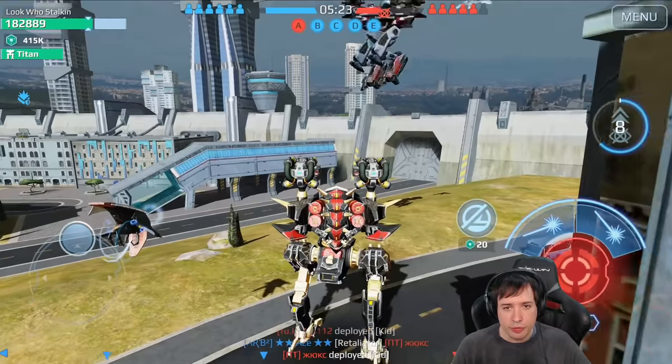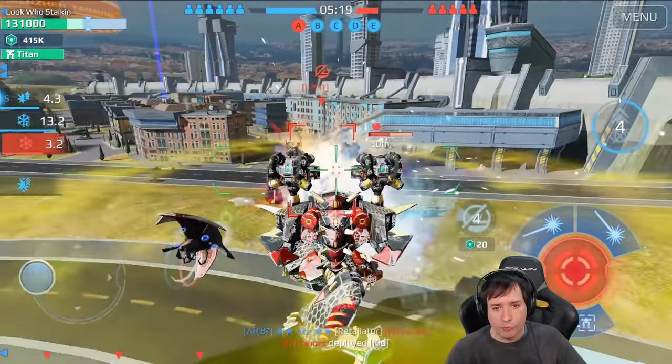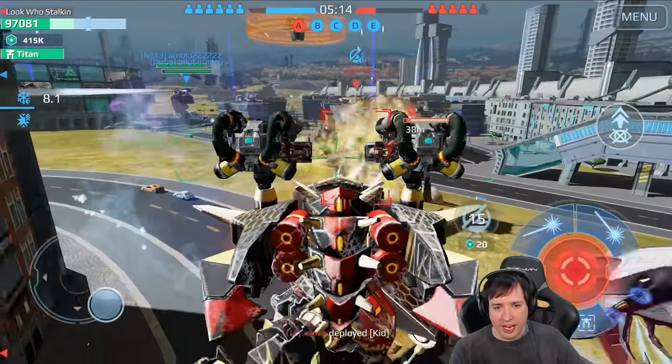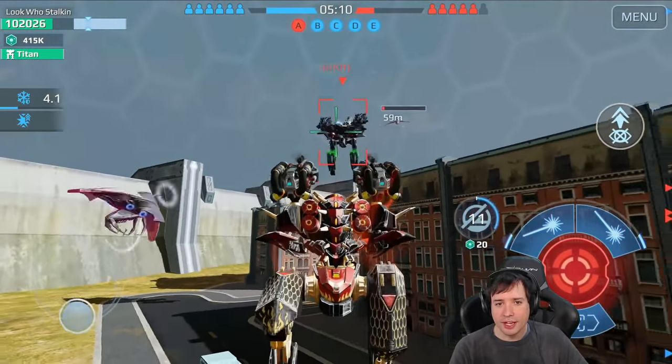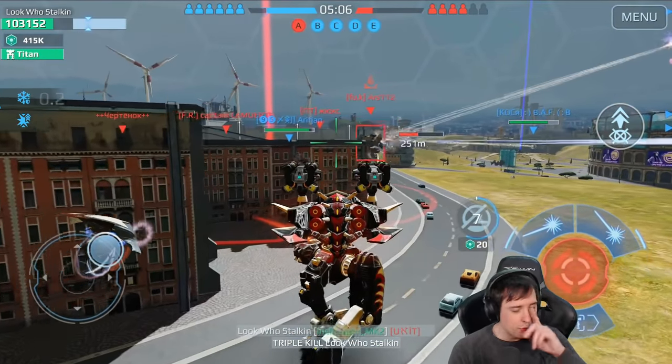Here we see a Nightingale landing right on us. I'm activating double damage — it's triple damage now with Overdrive, so he's literally receiving 300% damage at this very moment. I have to reload, but the bomb explosion triggers, bringing him down to Last Stand, and before he can fly again I already got him.